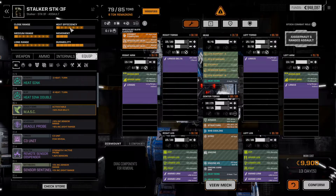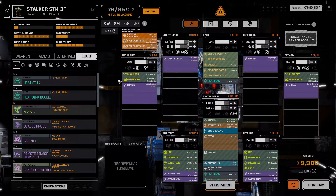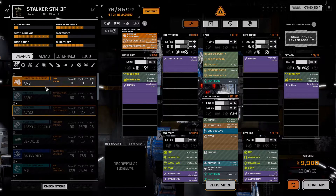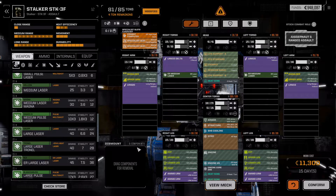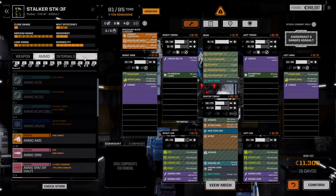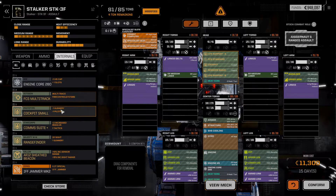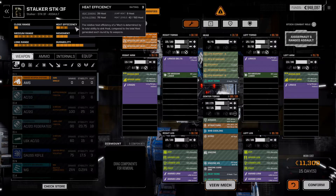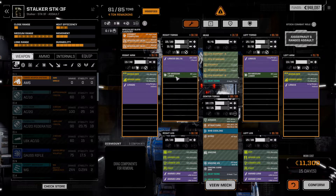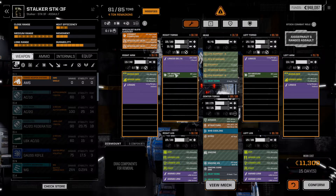We don't have jump jets. So that puts us at 39 sinking with a delta heat of 11. As backup weapons we could run say a pair of ER mediums. Something like this. I would love to have CASE — do we have CASE in here at all? I have no idea where that's actually hidden. I'm not sure if we have CASE available anyway.